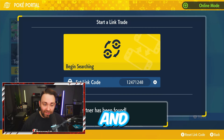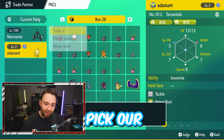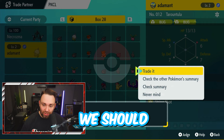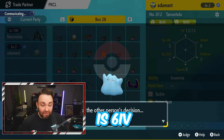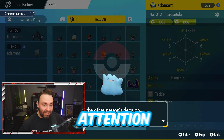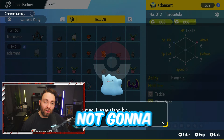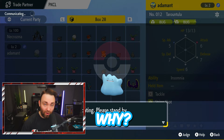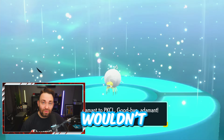1247-1248 is the code we're going to be using here, because I don't want to interrupt anybody using 1247-1247. It says a trade partner's been found, and it should say PKCL up in the top left-hand corner — if it doesn't, back out. We're going to pick our Adamant Tarantula, and we should be greeted with a shiny Ditto. This Ditto is 6IV. Do make sure you click out of that attention screen, because if you don't, you are not going to be able to follow through with the trade.